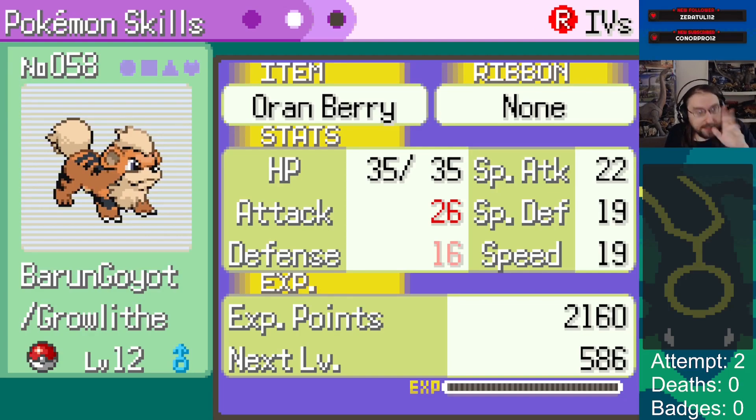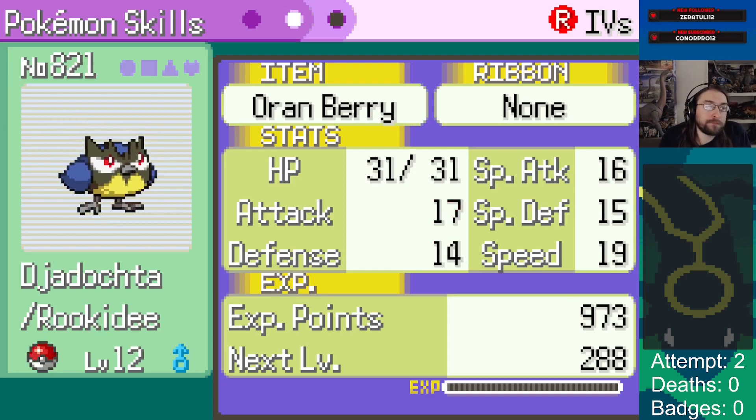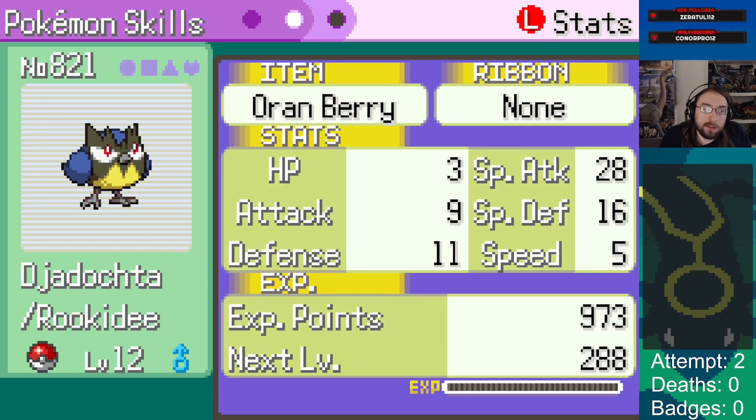Growlithe - we picked this up in the next town, where all the fire types are. Plus attack, minus defense Growlithe with great IVs: decent attack, defense, and special defense. He doesn't have HP or speed, but he's got defensive bulk and his attack stat is pretty high. Leaning into the nature seems pretty good - I'm happy with this overall.